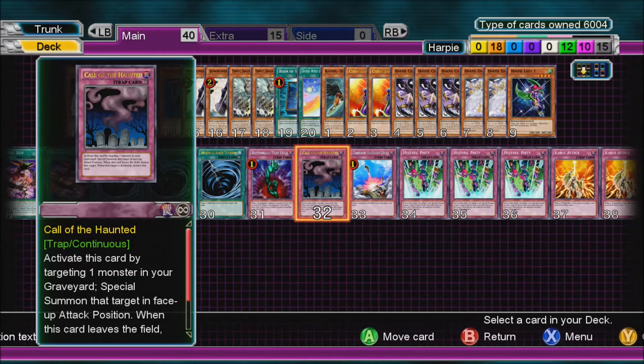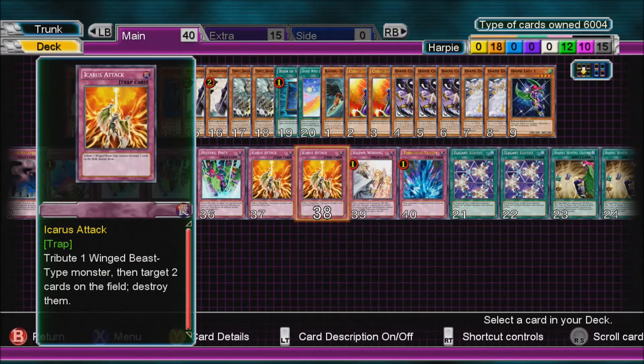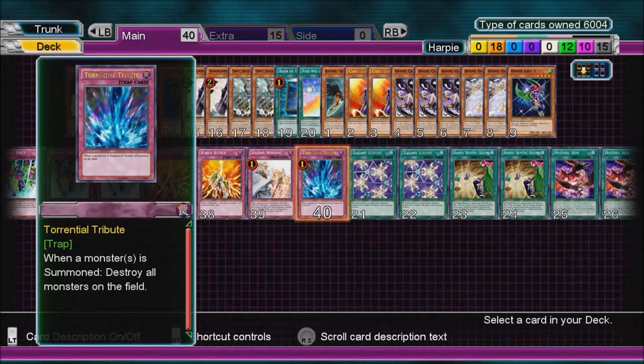2 Summoner Monk, 2 Tempest Dragon Ruler of Storms, 2 Elegant Egotist, 2 Harpy's Hunting Ground, 3 Hysteric Sign, 2 MST, Bottomless Trap Hole, Call of the Haunted, Compulsory Evacuation Device, Hysteric Party, 2 Icarus Attack, Solemn Warning, and Torrential Tribute.